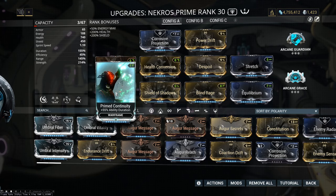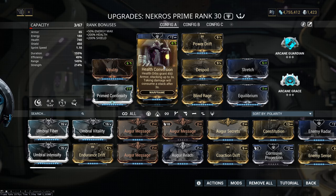Next we have Health Conversion. This mod is just too good — when you pick a health orb it gives you 450 armor, and that stacks up to 3 times. That means you can have a 1350 armor buff just by running and picking up those health orbs. When you take damage, 1 stack is consumed after 3 seconds. But don't worry, you are almost all the time with this armor buff.